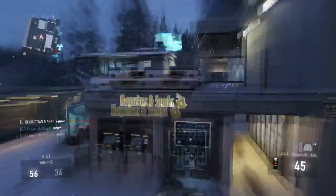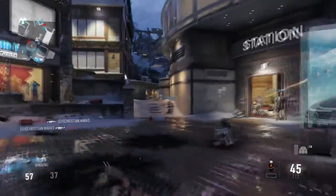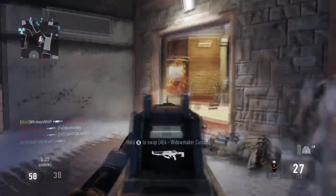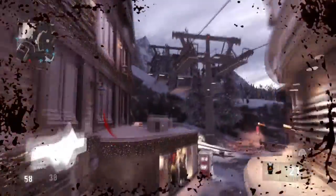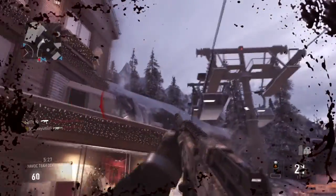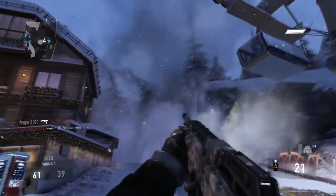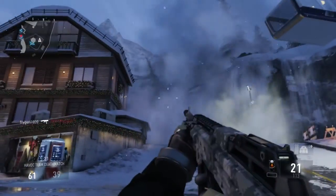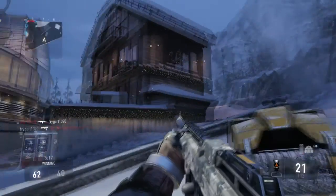I can absolutely troll the other team, and as you can see here, I'm going behind somebody and I jump down the elevator shaft. You can use certain routes to your advantage, but you have to watch out for the avalanche. The avalanche is absolutely devastating, so be very careful because if you get in the way of that thing, it will destroy you.